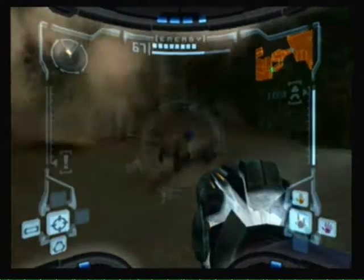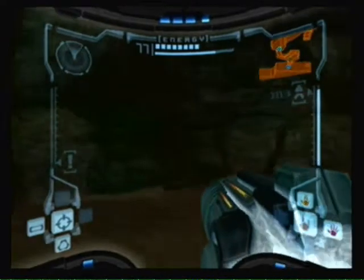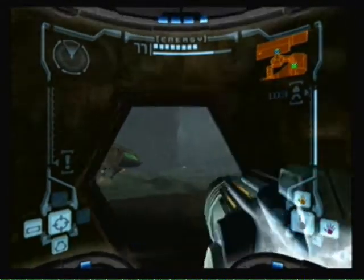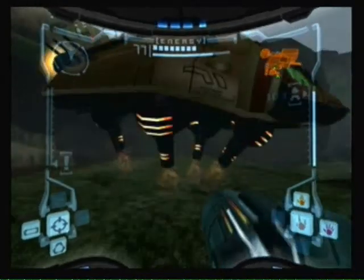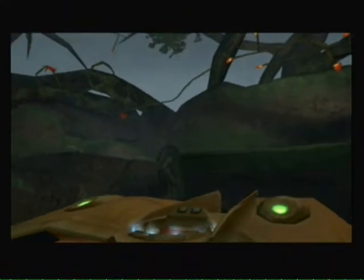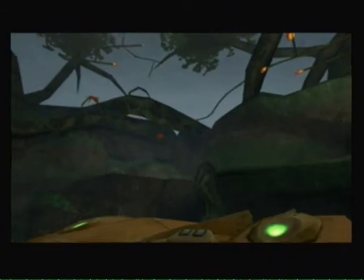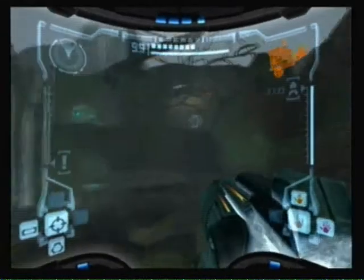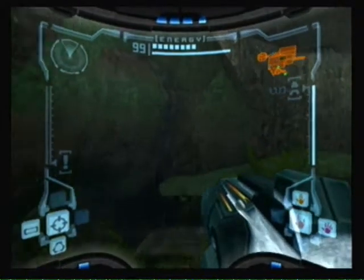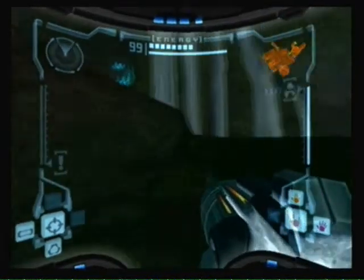We'll just head back to the ship now to do our save. What we're actually gonna do now is we're gonna turn in that artifact we found back in Magmoor Caverns, maybe try and find more information about the others. Now we have eight energy tanks found and a hundred and ten missiles total.